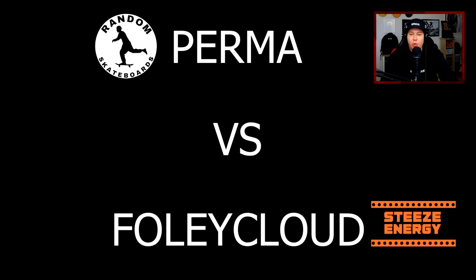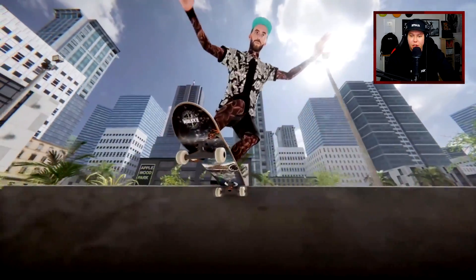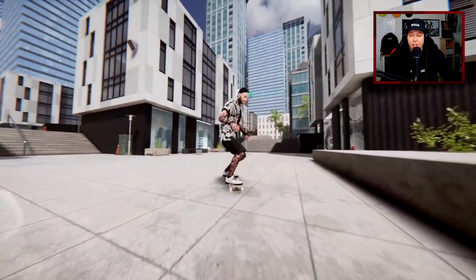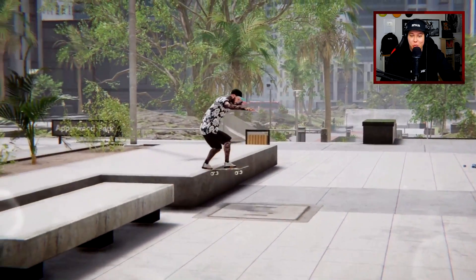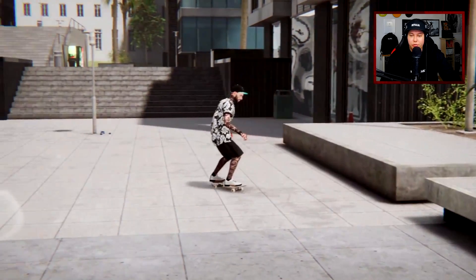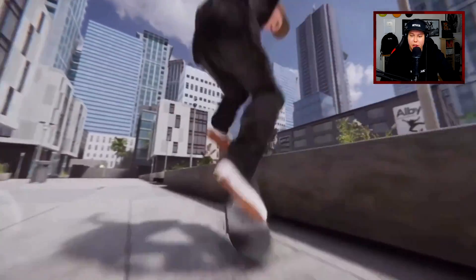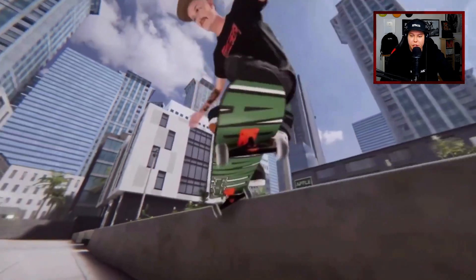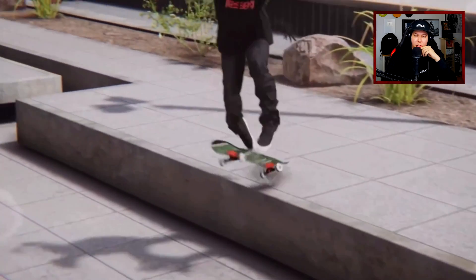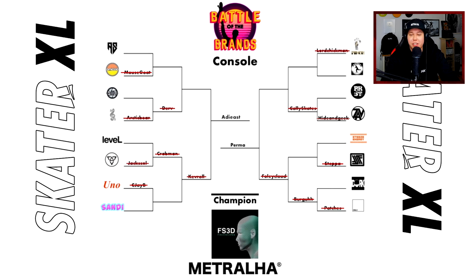We'll find out if Perma from Random Skateboards or Foley Cloud from Steezy Energy makes it into the finals. Perma with a hard flip back tail into a fakie Suski, switch manny, switch big heel, blunt slide — that's a really really strong combo. Going to fakie, I actually really like that. But Foley Cloud, what do you have? Kickflip blunt to Bennett, to switch crook, trey flip out — another really really nice looking combo. That is tough to score. But Perma makes it to the finals.